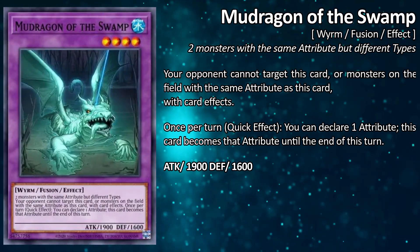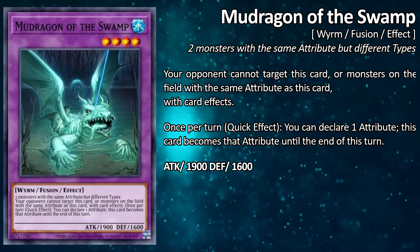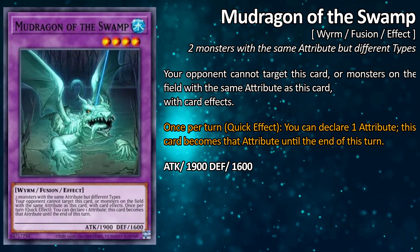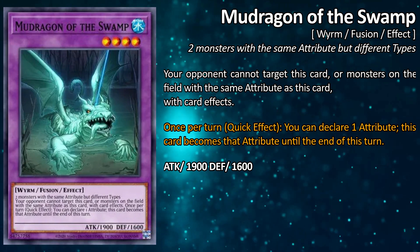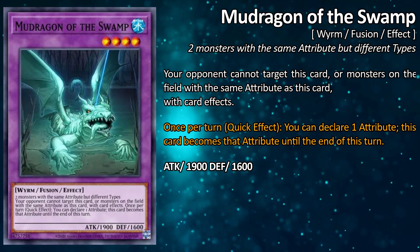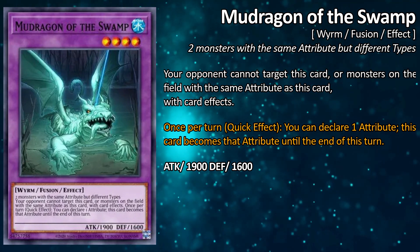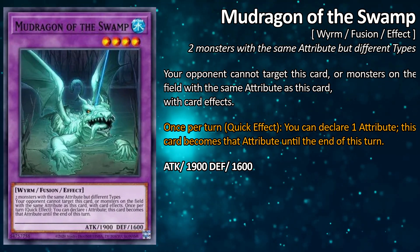Something you might need a bit of experience using is Mud Dragon's second effect, which reads: once per turn, as a quick effect, you can declare one attribute — this card becomes that attribute until the end of this turn. What that means is you can stop your opponent from targeting their own monsters as well if you declare that attribute, which can actually stop the opening plays of a couple of decks.